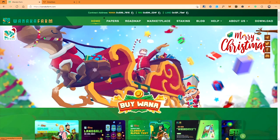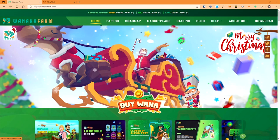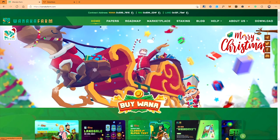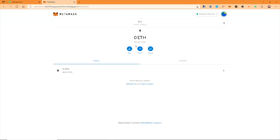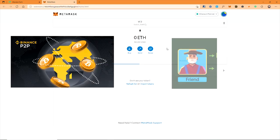You will have 2 game tokens, WINE and WANA to play. I would suggest you to swap your initial token on PancakeSwap. A part of it will be converted into WINE and WANA, and a part of it will be used as gas fee as the blockchain nature cost for crypto running. You can get BNB from Binance P2P or some friend who is willing to help.